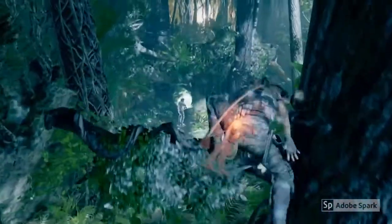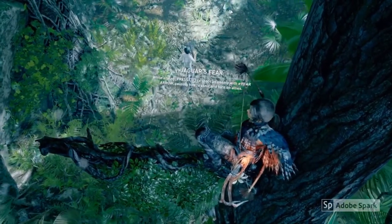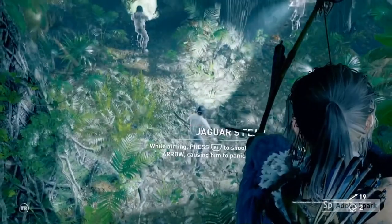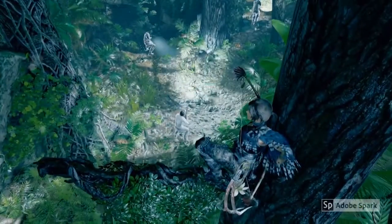Once you've got that, you can progress a little further in the game and it gives you the opportunity to use the Jaguar's Fear ability. You need to make sure your fear arrows are equipped and press R1 to fire them when aiming. So I'm going to try it on this guy here and he's going to use his weapon to kill his allies.